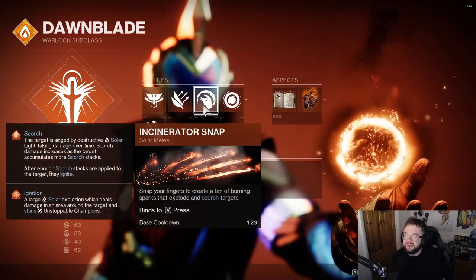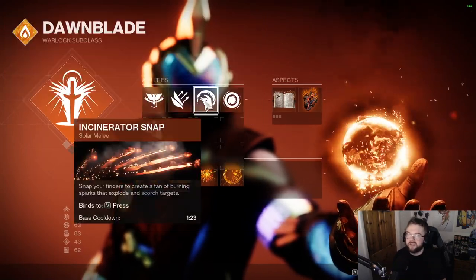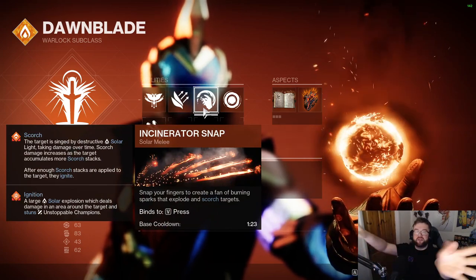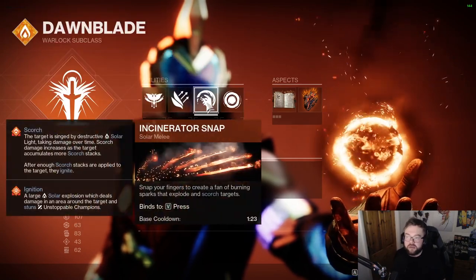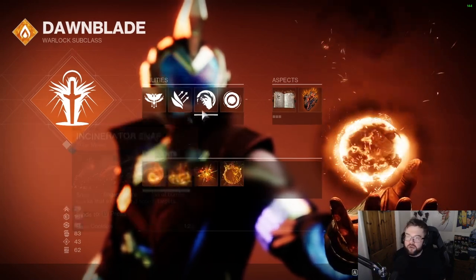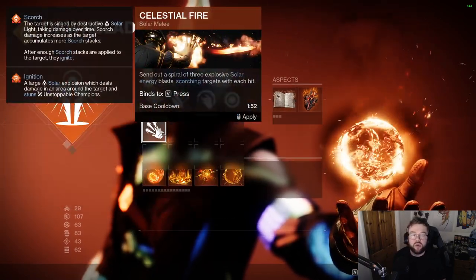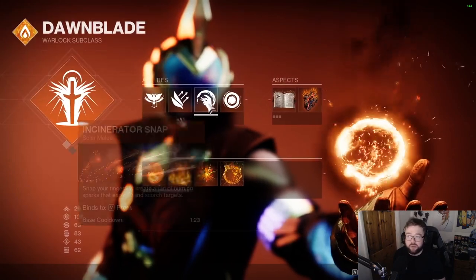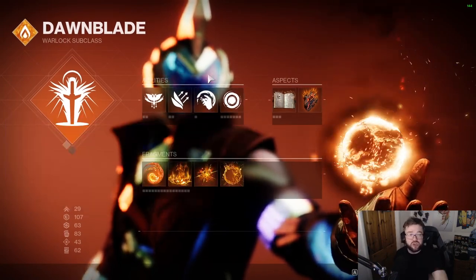For the melee ability, Solar Grenades versus Incinerator Snap — the difference is Incinerator Snap is better if you're looking to blast something down and do more damage. Incinerator Snap is more single-target and very narrow. Solar Grenade melee is more AOE in front of you, like a line of fire bolts. There was also a bug before Lightfall where applying the Solar Grenade melee didn't refresh Sunbraces — I don't know if that's been fixed. But I think Incinerator Snap works better here: snap onto them, throw a grenade, and as long as they die, you keep the chain going.